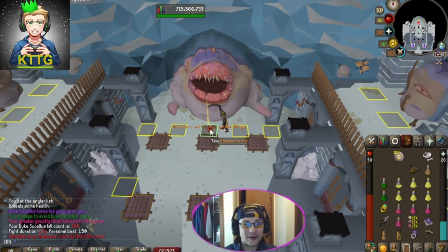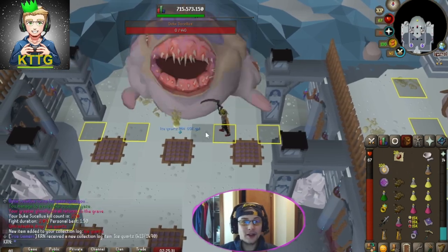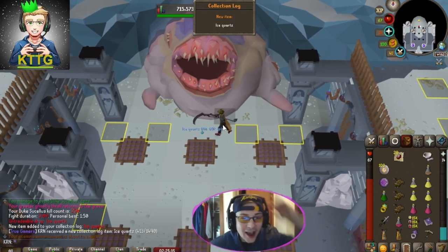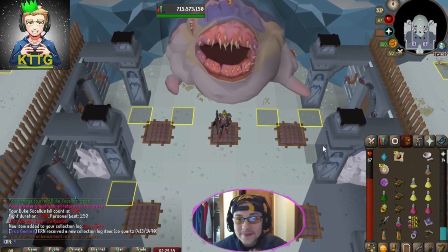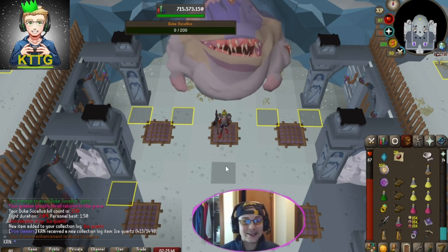Another awakener's orb at 248 — we'll definitely take that. There it is: 250 kills and we get ice quartz! No way, that is amazing — we get ice quartz on our 250th kill!